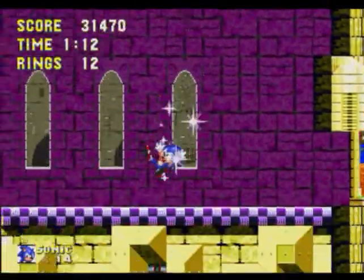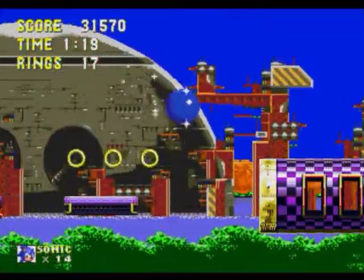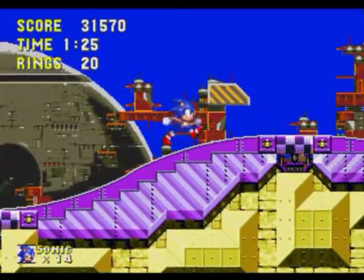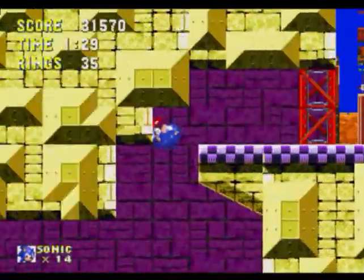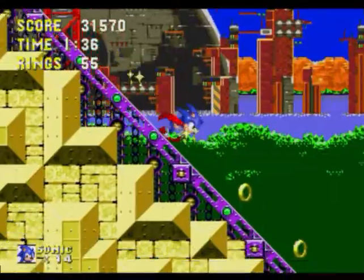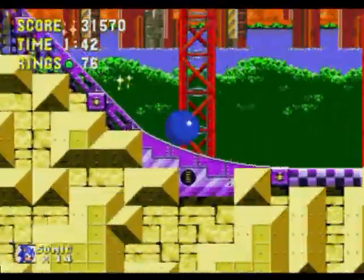Launch Base has a lot of these spinning platforms that spin and take you where you need to go. There are weird frog-type enemies with chain balls. A lot of what you do in this zone has some water as well, but most of it is pretty fast movement — not much slow-paced platforming like Metropolis or something. Pretty standard zone, honestly, and I think it's pretty fun.